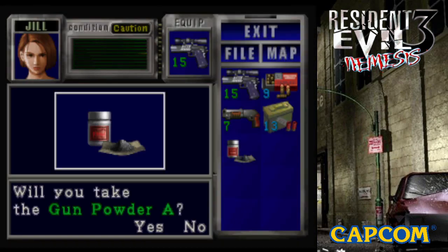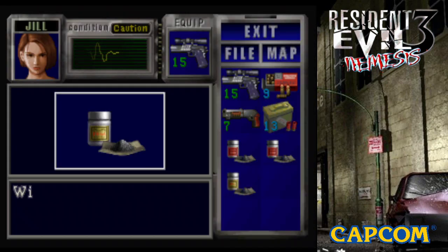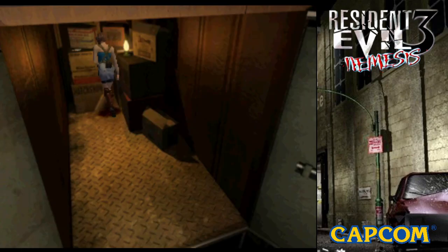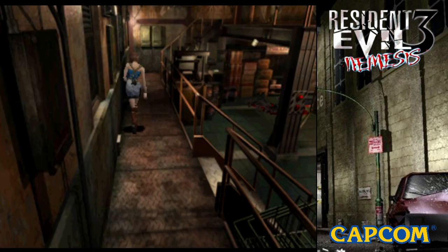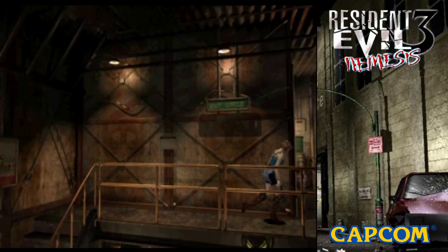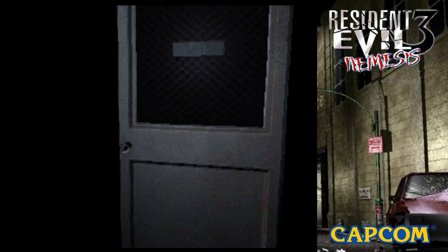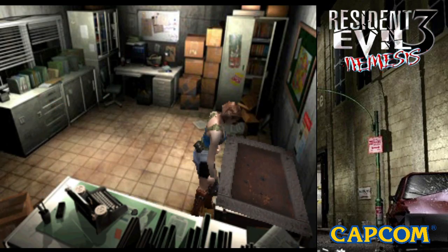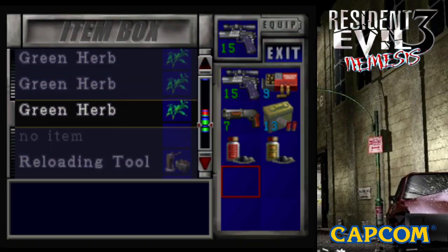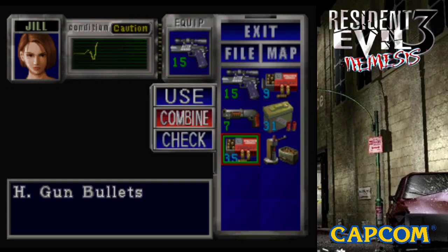As much sense as it would make to use this for more freeze rounds, I have so many right now — like 27 of them — and it really only takes about 10 shots to drop Nemesis. So I think I'm gonna use this gunpowder to make some handgun and shotgun ammo. I've got a surplus of freeze rounds and don't think I'll need more for a little while. Right now I could use more handgun and shotgun ammo.